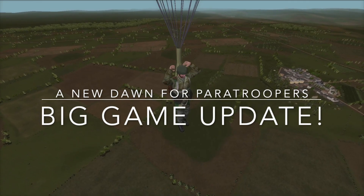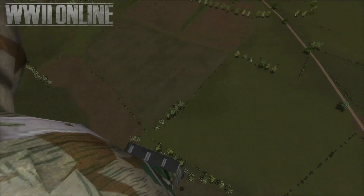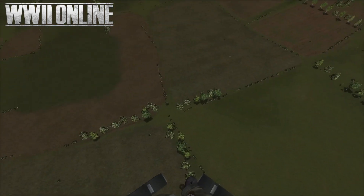Incredible new features are on the way for paratroopers in World War II Online. We've increased the parachute turning rate by 30%, which will allow you to maneuver your character more while floating down.